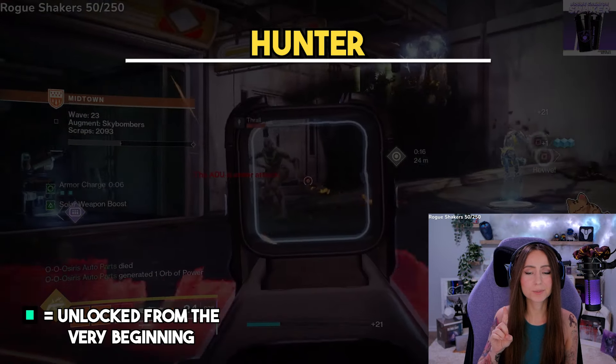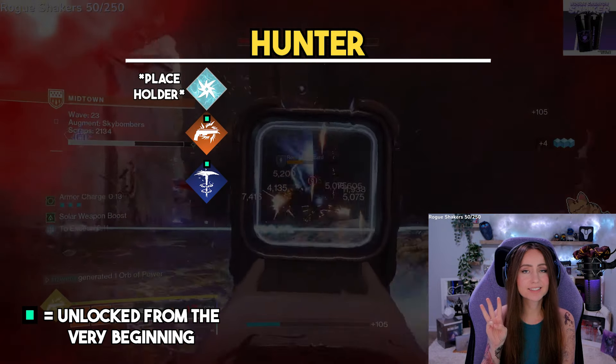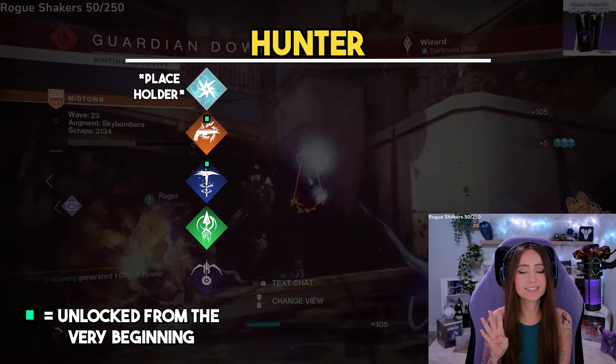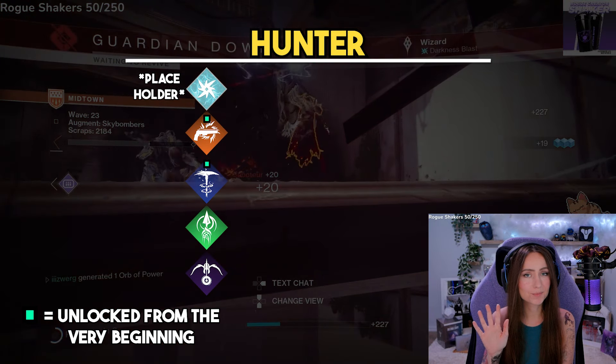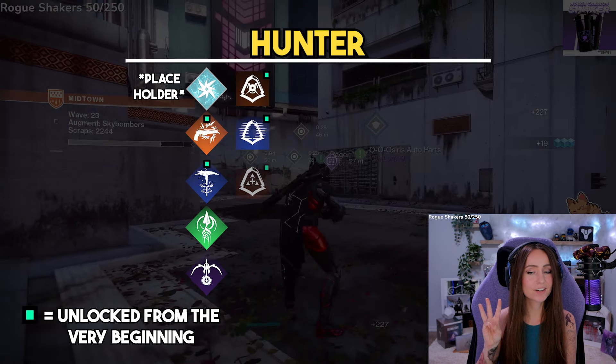Up first, Hunter Supers: you can choose from Storm's Edge, Golden Gun Marksman, Silence and Squall, Silk Strike, and Shadow Shot Deadfall. For class abilities, there is Marksman's Dodge, Gambler's Dodge, and Acrobat's Dodge.